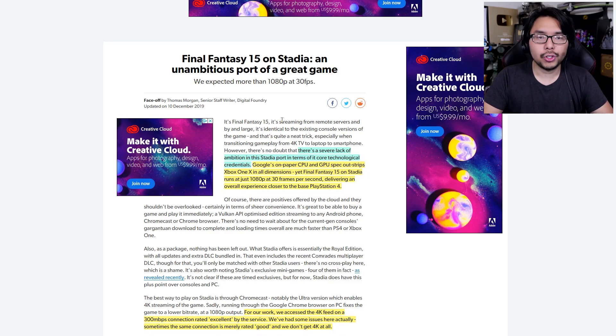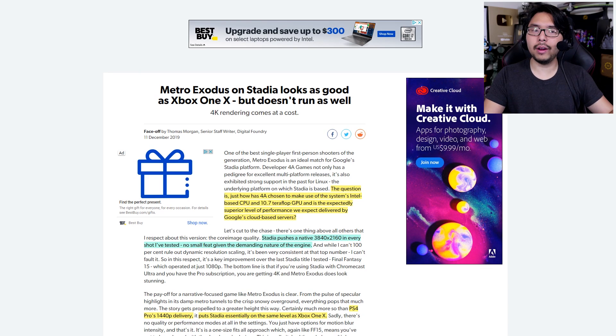Sure, one could make the argument that it's ultimately up to developers to optimize games to run at 4K or whatever, but developers are consistently unable to render their games at full 4K on Stadia. I'm thinking there's got to be a reason — whether the Stadia hardware is just hard to optimize for or something else. The fact remains that Stadia was marketed a certain way; it's selling 4K as a feature for $10 a month with the Pro subscription, so Stadia owes 4K to its players. And for games that do run at 4K, like Metro Exodus, it just doesn't run as well as the Xbox One X version, as reported by Eurogamer.